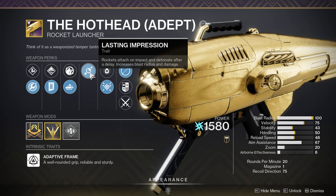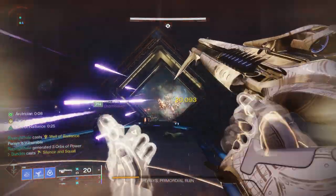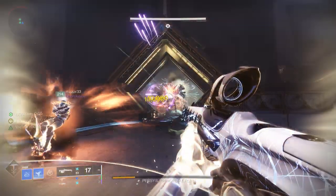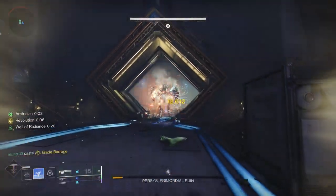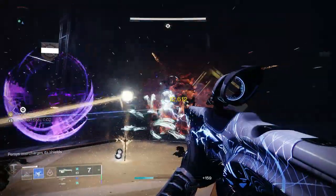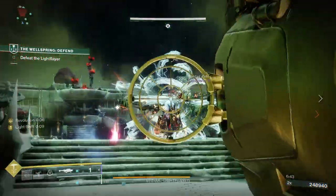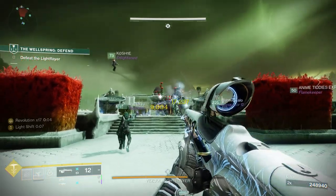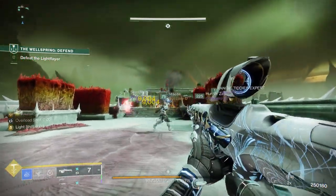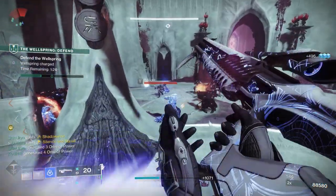Hothead is a really good weapon to run alongside it because it's got Lasting Impression and Auto-Loading. Throw your super to slow the target, activate your Baccarus perk, put your Lasting Impression rocket in, dodge, then let rip with Symmetry. Once the rocket goes off, stick another one and get back to Symmetry. It's a really solid damage option for boss encounters.